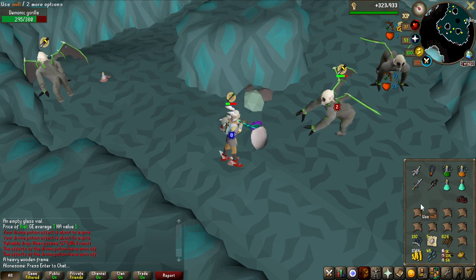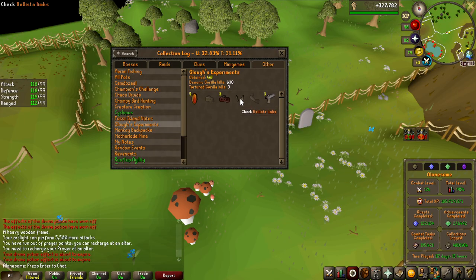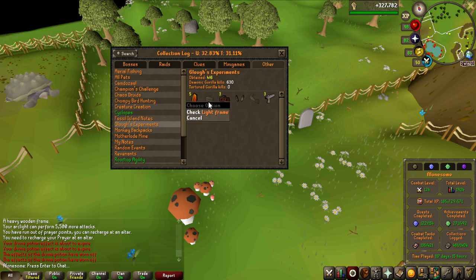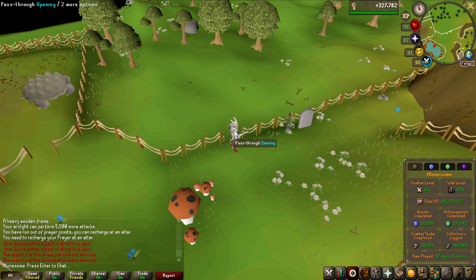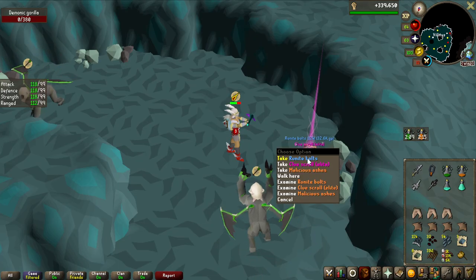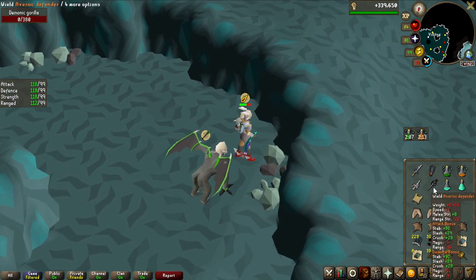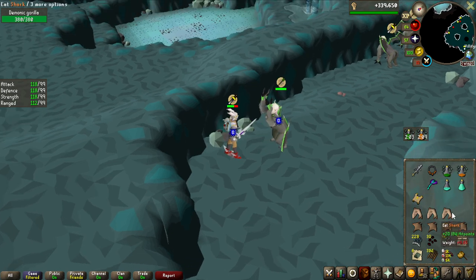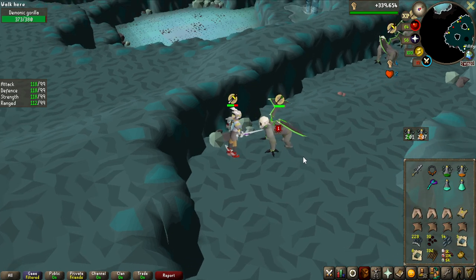Just look at this collection log — I have five zenytes in all these overall kills, three heavy frames which are 1 in 1.5k, and we have no light frame. This is getting ridiculous. Another elite clue scroll dropped too — I didn't expect to get any because they're so rare, but I can't complain, that's pretty cool.